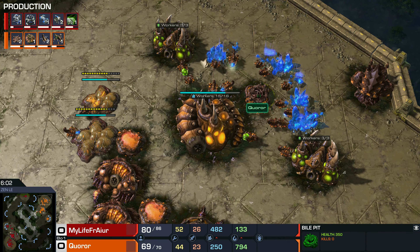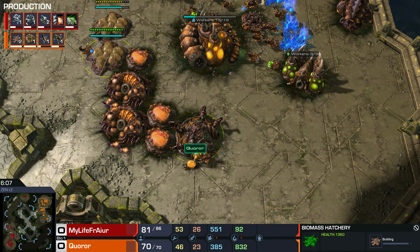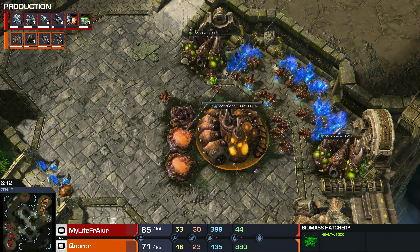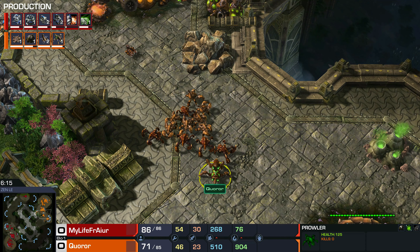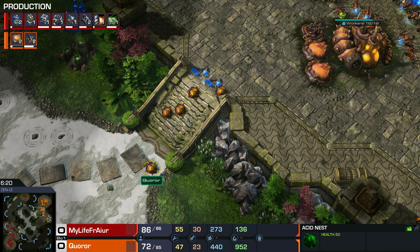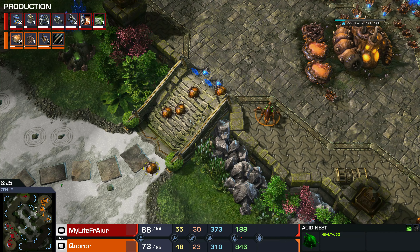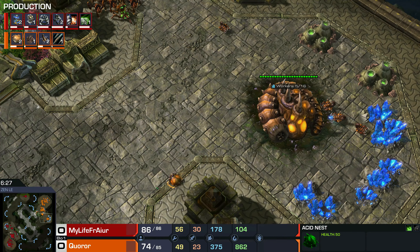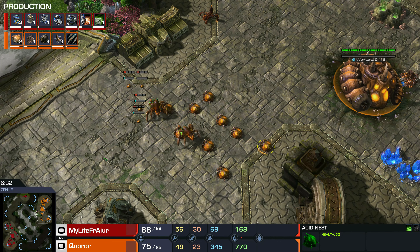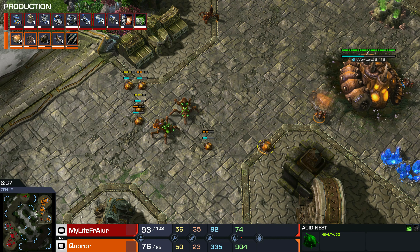Quarar is adding two biomass hatcheries. Instead of worms, they make grubs — a way of saying larvae that produce deadlier, more expensive units. And by his natural, there's a bile pit next to those feeding pools. That's the Zayed defensive turret — hits air and land, very fast. But look at this defense — acid nests. Quarar picked up a unit called the Prowler; I think of them as Zayed ninjas. They can leave traps. The acid nest is like a static burrowed baneling — a cloaked mine. My Life for Hire can't see them without detection. The Prowler also has a great combat spell called Blinding Burst.